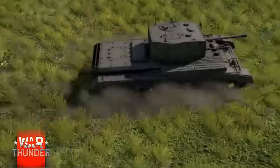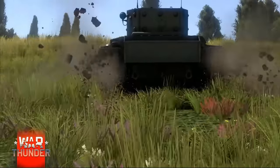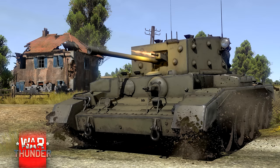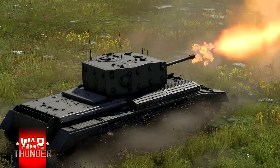One of the most anticipated additions: the Cromwell — the A27 variants, Marks I and V. The A27M Cromwell was one of the most successful cruiser tanks of World War II, receiving a Rolls-Royce Meteor engine with 600 horsepower. The Mark I has a 57mm and the Mark V has a 75mm cannon. With the improved Christie-type suspension, this tank will be phenomenal — fast and maneuverable for urban combat and reaching sniper positions on open maps.